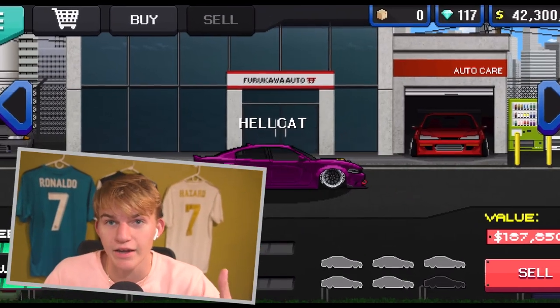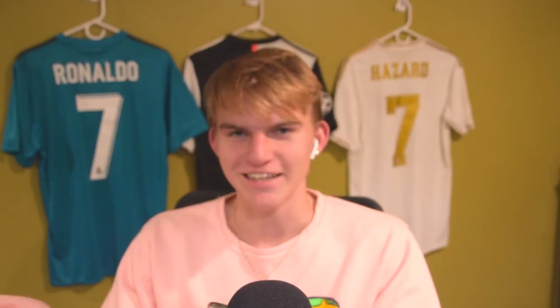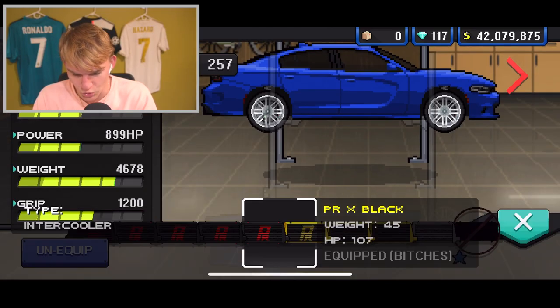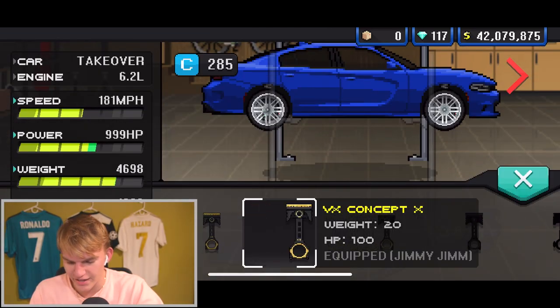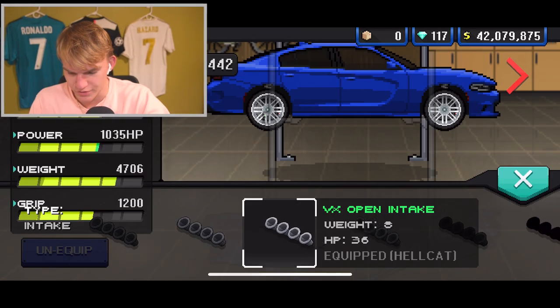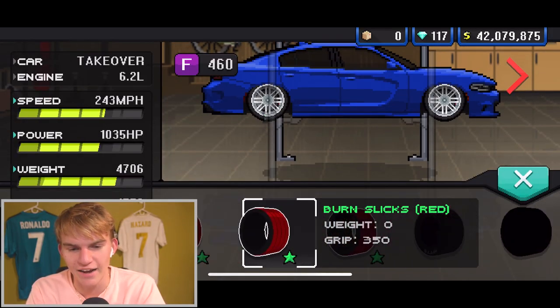Let's get right into it. So I made the Hellcat in Pixel Car already, as you guys can see, but I wanted to change it up — I wanted to make a new one, takeover style, because that's what they do, they take over. We can do the maximum power racing duels, TRX black, the VX concept — we're gonna do the SF Type R. Dude, there's just too many bangers in here. The VX open intakes, the VX bags — we're gonna hit the Nitto tires.